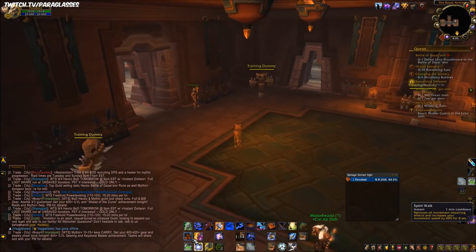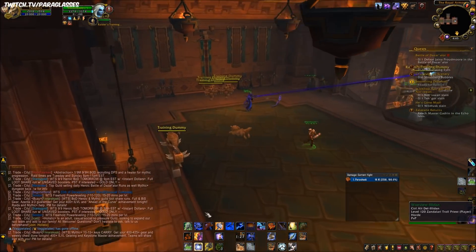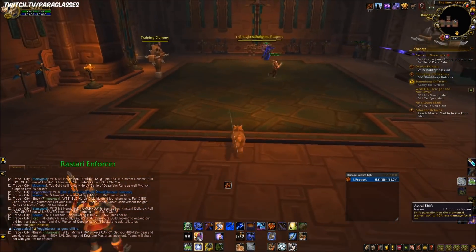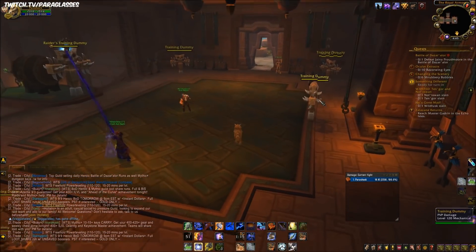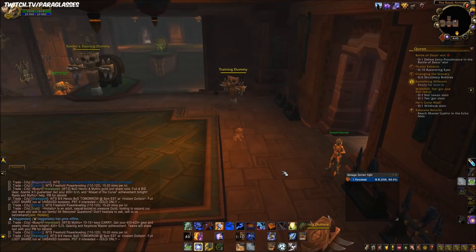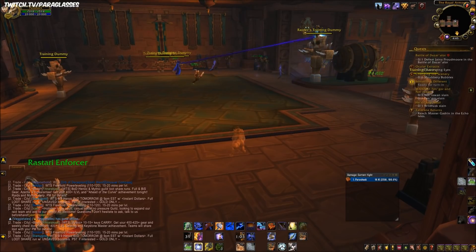Spirit Walk removes movement-impairing effects — if you're hamstrung, slowed by Deadly Poison, or rooted, it'll cleanse all that and increase your movement speed by 60%, which is normal mount speed. You also have Astral Shift, which shifts you partially into the elemental plane, taking 40% less damage for 8 seconds. Since the duration is short, time this when you expect the most incoming damage — like during Combustion or when someone pops Smoke Bomb.